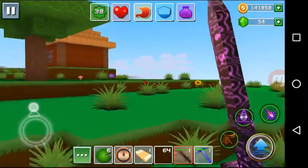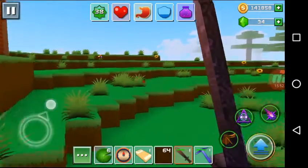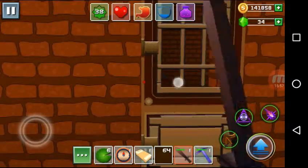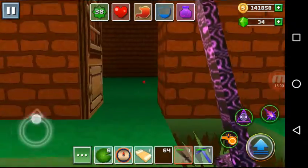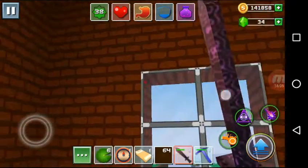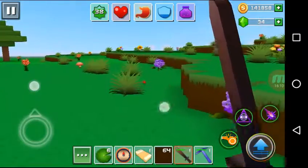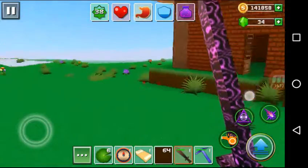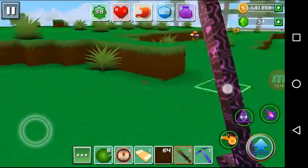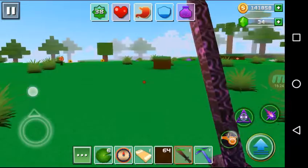We are moving faster guys and we have found a player-made home here. We can enter inside and look around if there is anything cool. There's nothing inside, so let's leave the door open to identify next time that we have visited this place before.